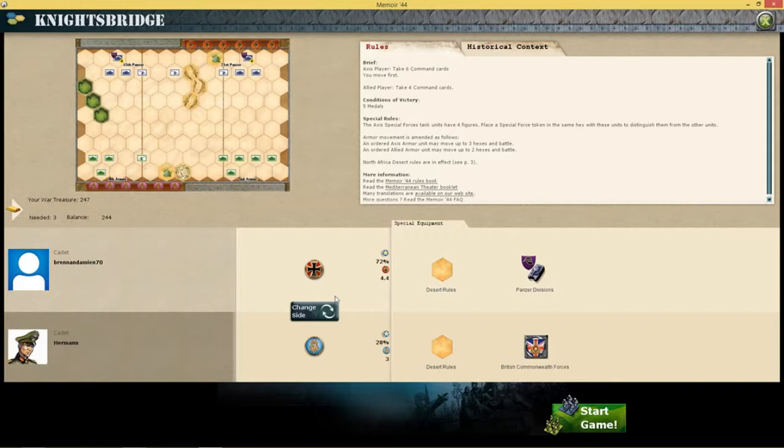The Axis Special Forces tanks have four figures. Armor movement is amended as follows: an ordered Axis unit may move up to three and fire, while an Allied unit may only move up to two and fire. The North African desert road rules are in effect — I'll go over them when we're in the game.